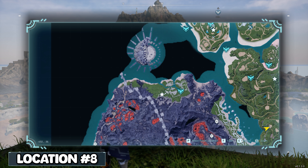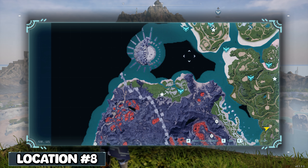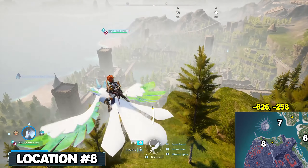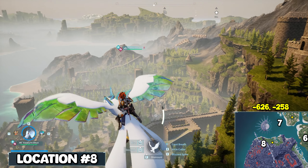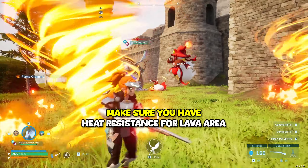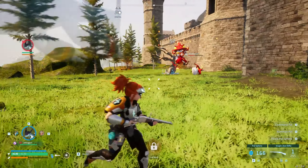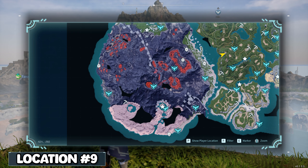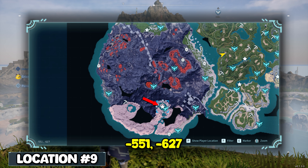Next I want to take care of this lava area. Go southwest all the way until you reach the location at negative 626, negative 258. Although you have the coordinates, this skill tree can still be difficult to find. You've got the castle walls here, the closest fast travel right over there, and the skill tree is right here. To the next location we need to go south — you could either go around the island or through it — and the coordinates are negative 551, negative 627.